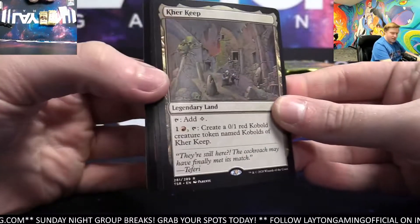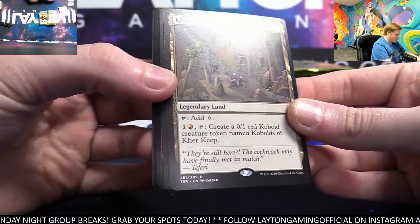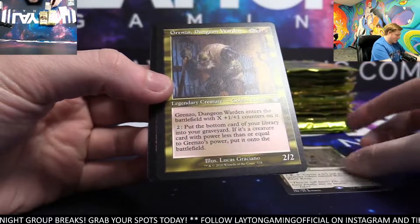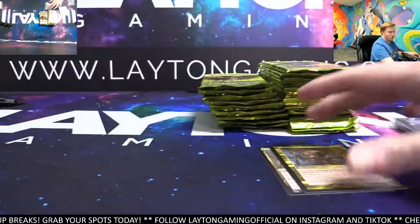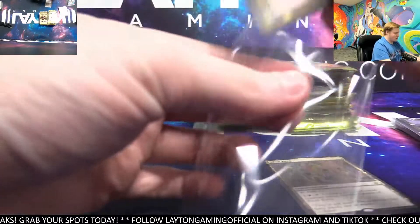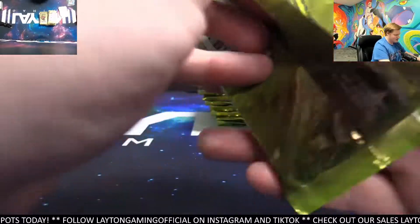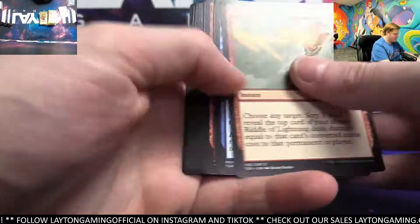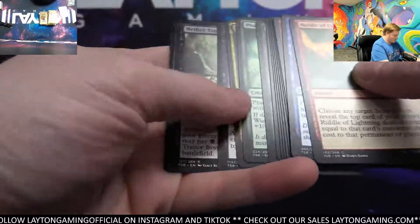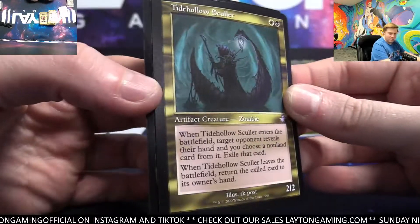Care Keep — nice one. Legendary Land, there we go. Nice Care Keep — we're heating it up, guys. Renzo Dungeon Warden for black and Brute Force Foil. Feels like I always catch you on Sundays, Daniel — feels like that's the night I always get to chat with you. Always on Sundays. Nether Trainer, black. Tied Hollow Sculler, white.